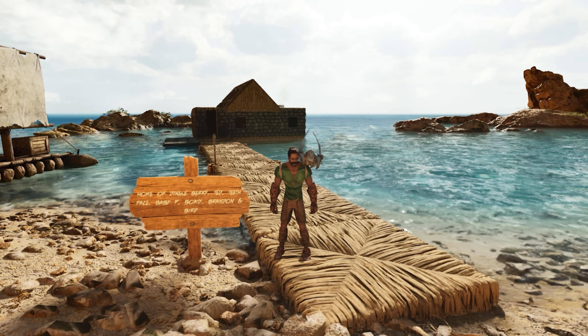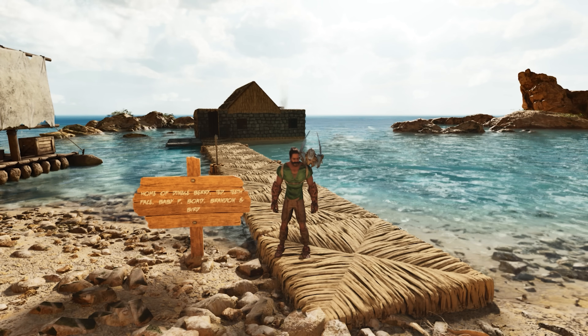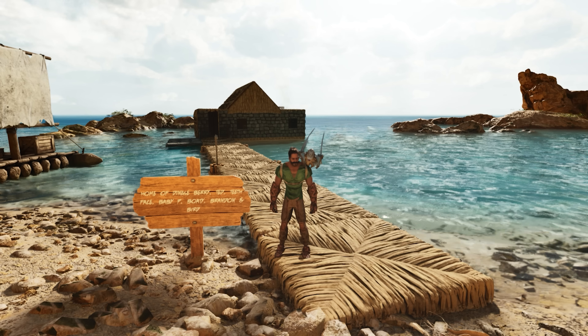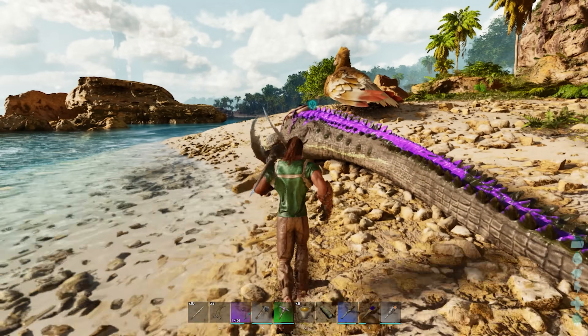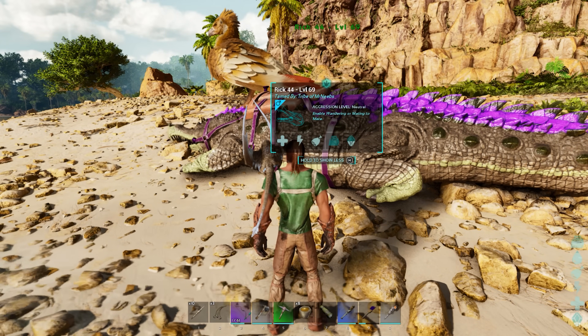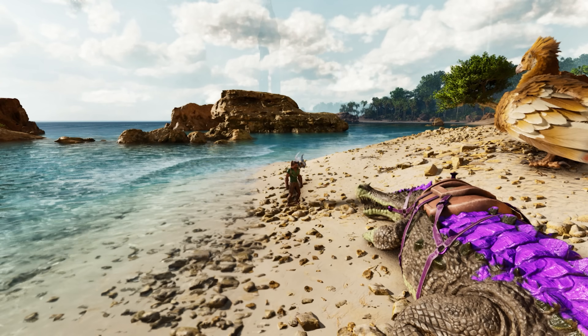So we tamed the Sarko and I decided to stop at the first outpost and give the new Sarko a paint job. Now I'm back at the very first base we ever had. I've named him Rick 44 because he was level 44 when we tamed him. He's already level 69 - that's not bad!